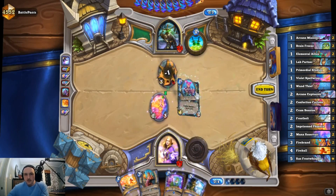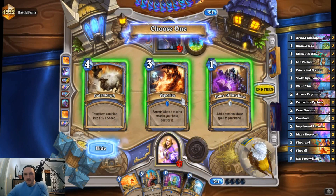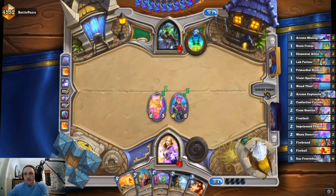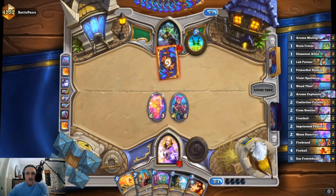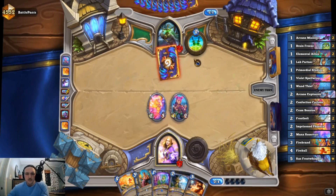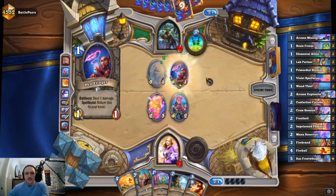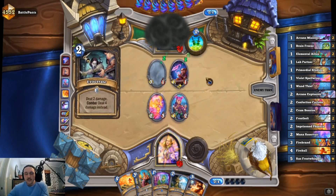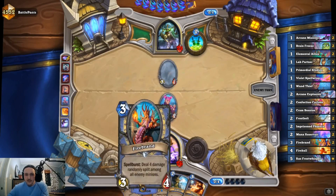Wand Thief — these spells aren't that great. I think Vaporize is the best just to protect against face damage from a minion. The only way this dies is with a Deadly Poison — he has ten cards in hand so it's pretty likely he has one. There's a lot that kills this: Eviscerate kills this too. Yeah, that's the Eviscerate, but it's not going face. I'll take that. I'm gonna save this Firebrand again.